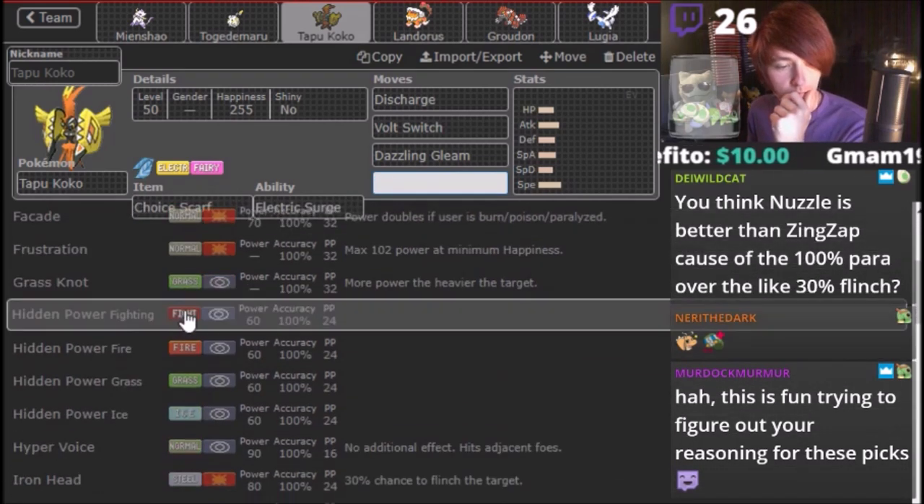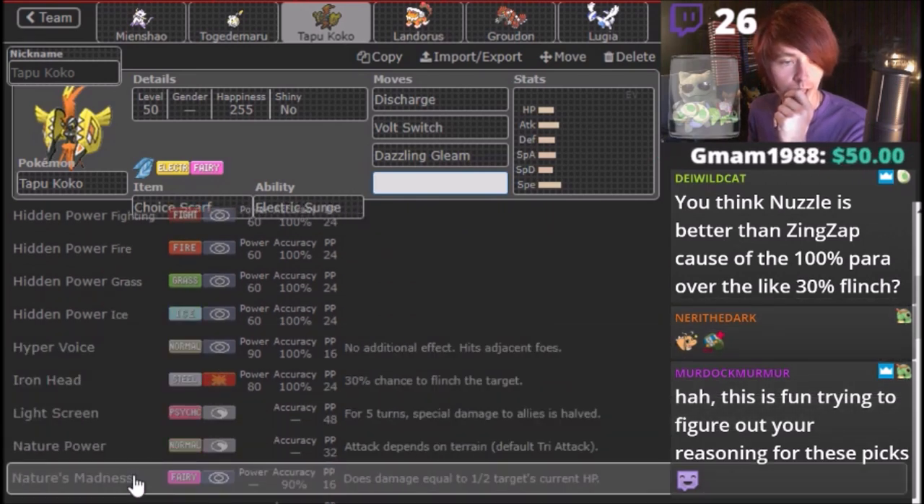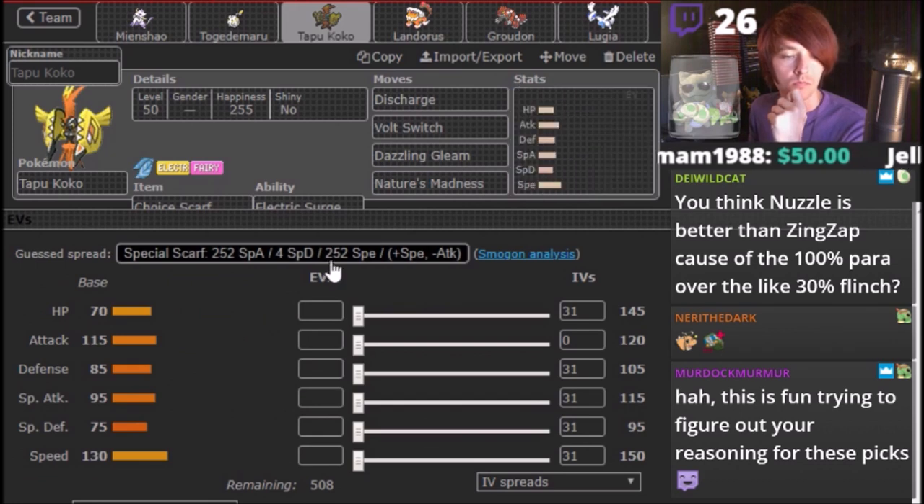There's something with the last move I want on Coco. I'll mess with that in a minute.